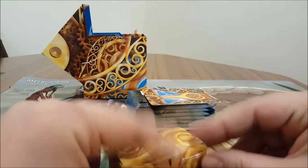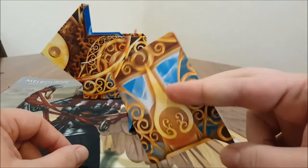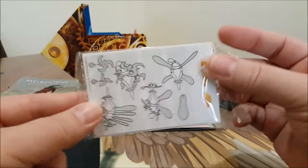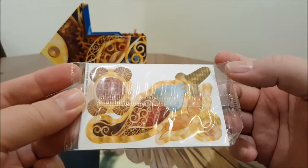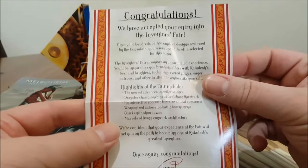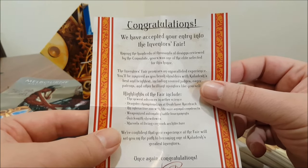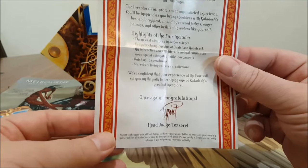You've got the usual divider that you can build in a variety of different ways — this is a little pop-out kit. There's also a congratulations note: 'We've accepted your entry into the Inventors' Fair,' which is great. And Dovin Baan is the head judge, which is not concerning at all.